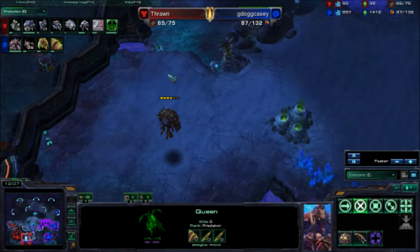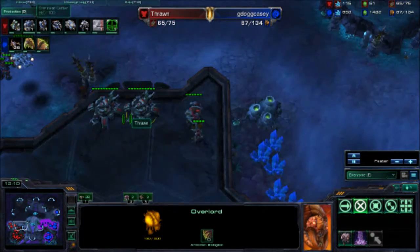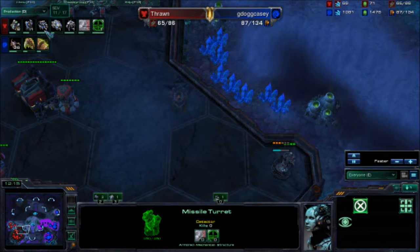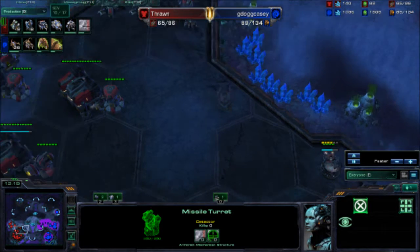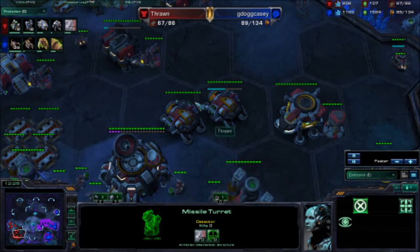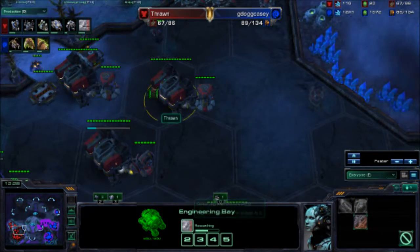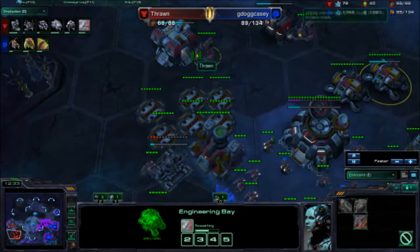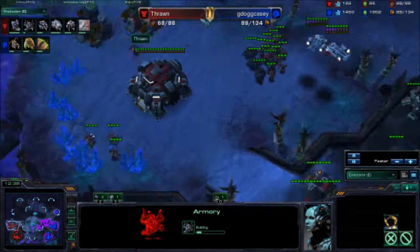Getting some upgrades for my Zerglings and getting Baneling speed eventually. Dropping some creep tumors — I'm actually trying my best to get that extra Queen out and focus on some creep tumors. I just realized that you can actually click on a creep tumor and drop another one from it, so you barely even need your Queen. My Overlord was taking a couple shots from that Missile Turret. From him we can see he's getting Building Armor — he's doing a very good job spending all his gas, getting all the upgrades available to him.